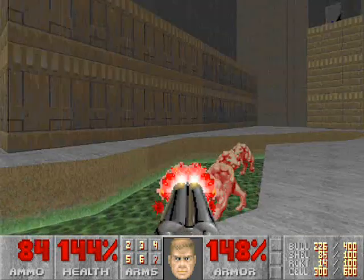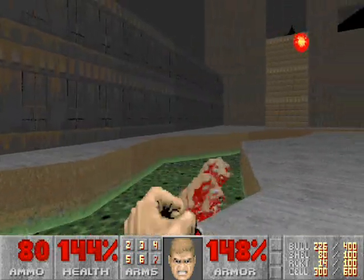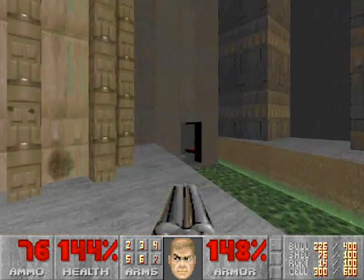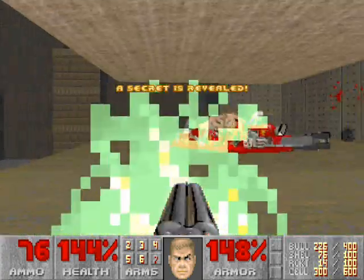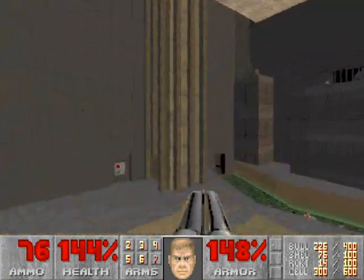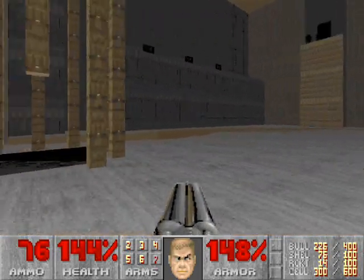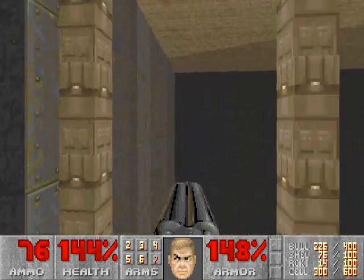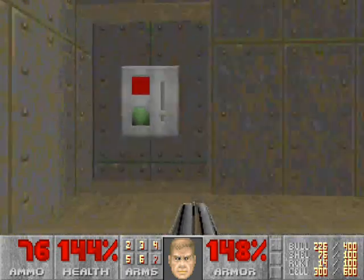In this slime trench right here, you can kill the demons — and there's a reason for this. Because at the end of the trench is a secret area with a teleporter which will take you back to the crusher. Now we'll lower the lift and ride it to the top. There is a break in the lift right there that you can run straight forward and onto the ledge below.